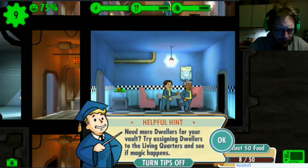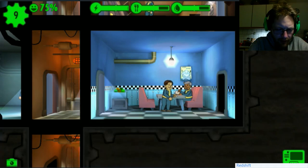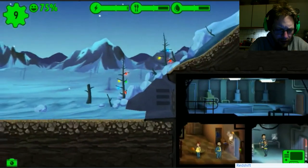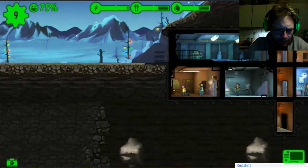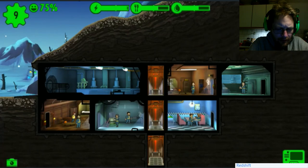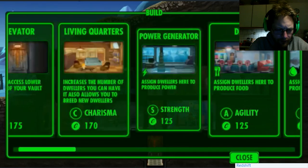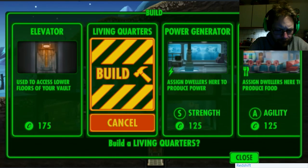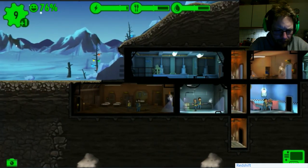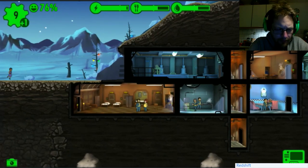Food - need more dwellers for your vault. Try assigning dwellers to the living quarters and see if magic happens - yeah, I'm doing that. So why is nobody coming outside the vault? I mean they're happy here. Let's build another living quarters, just do it there. Oh that's pretty awesome - then I can assign more people to go there.